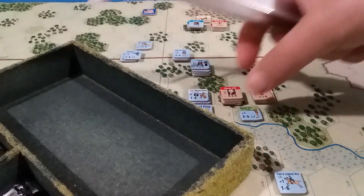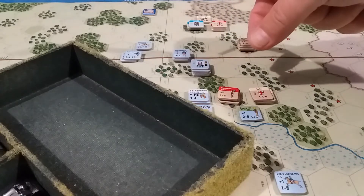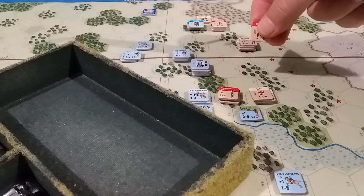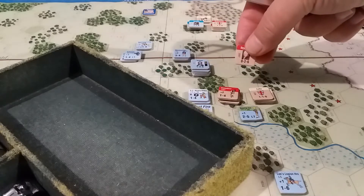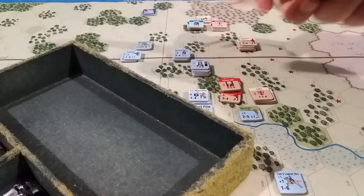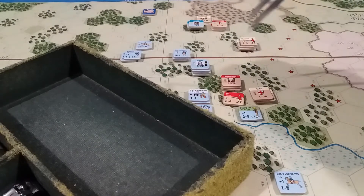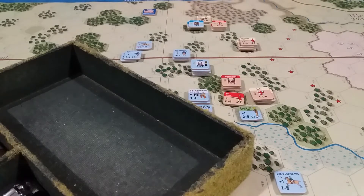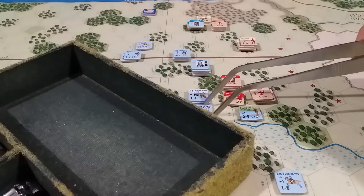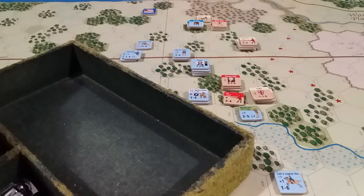Then we have the Americans firing. They'd really like to get rid of the Grenadiers with their plus two morale, but the strongest unit is the 64th, so we're going to fire at the 64th. Again, adjacent for a seven, into trees for an eight, first fire brings it back to a seven. Seven to hit — we get a five and nothing happens there either.